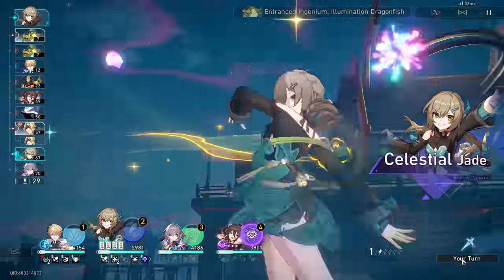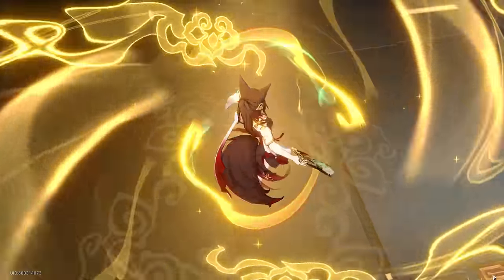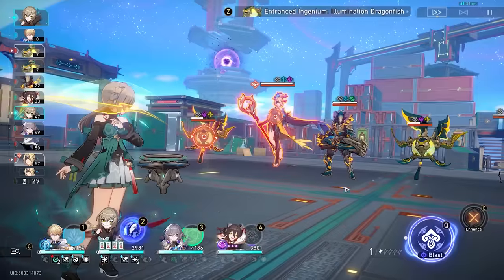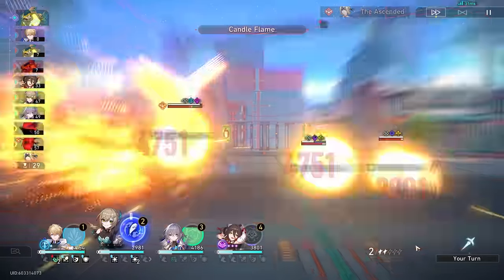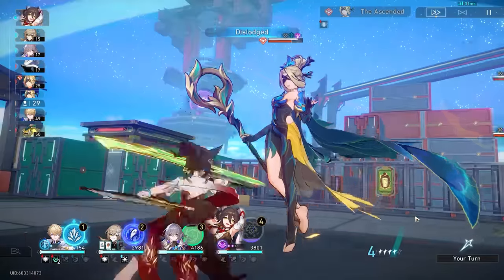This also works with Tingyun's alt and any other buffs that have a set turn duration. The explanation is that Qingqiu's phantom turn behaves the same way as Seele's resurgence after she defeats an enemy — it's almost like getting an extra turn, but any buffs applied during this state aren't consumed once it's over. You can see how strong this interaction is: you're getting a 50% increase in buff uptime, which gives you a sense of why she's got so much potential.